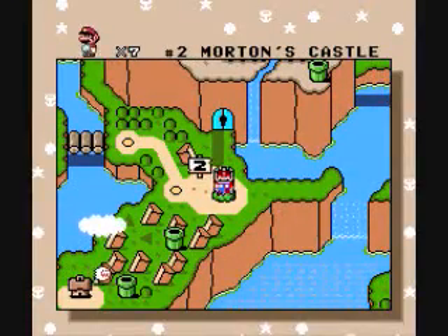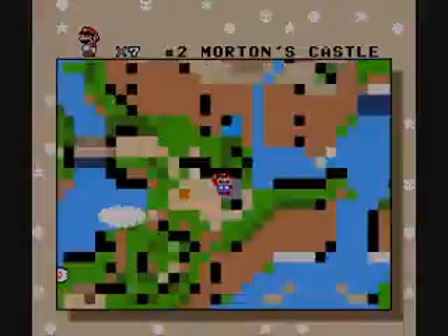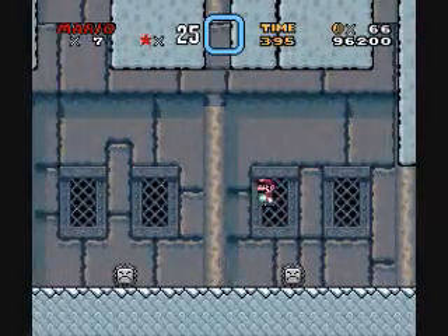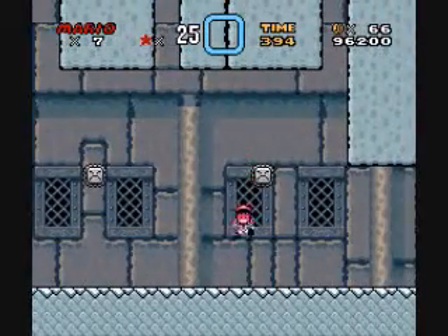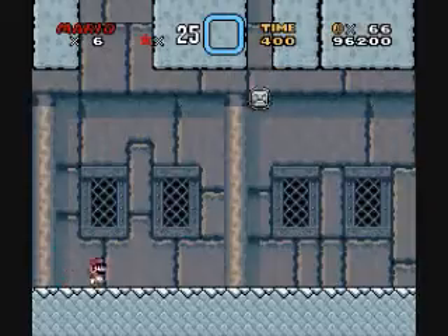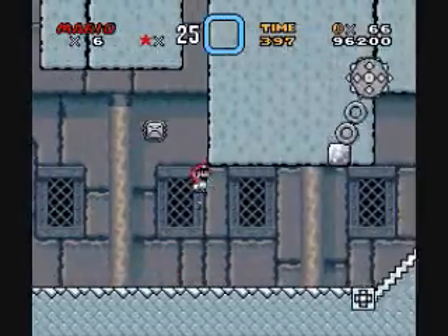Morton. Morton's castle. We're going to go inside the castle like this. And these are thwimps — little thwimps. And of course that's the goal: be killed by every single enemy. Good thing we got all those lives. Okay, thwimps, thwimps. We have ball and chains.